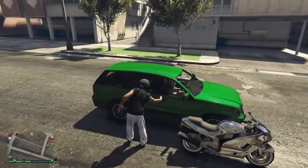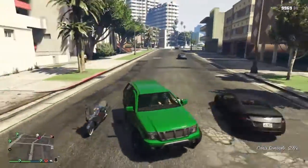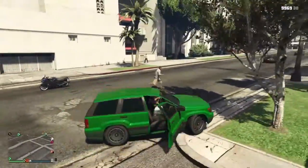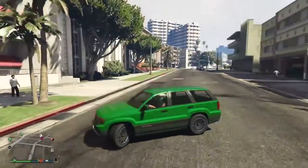Hello, hello, Hazy Nation, and I got two wonderful wall breaches for you guys today. So the first thing you're going to want to do is get a big vehicle like an SUV or an insurgent or anything like that.